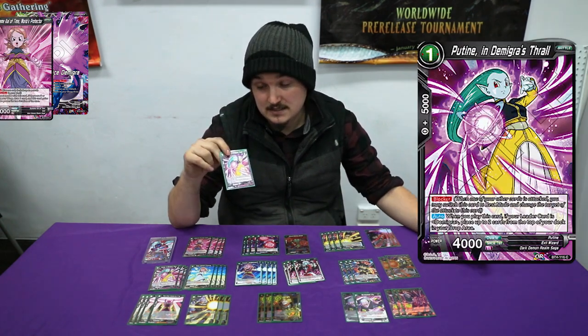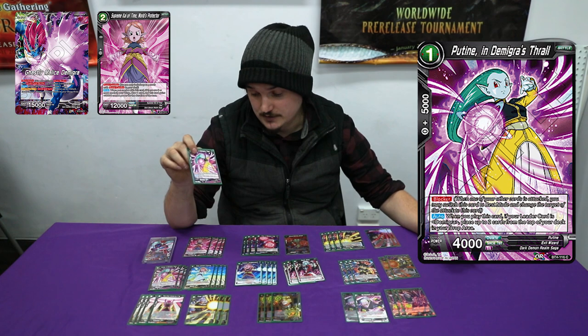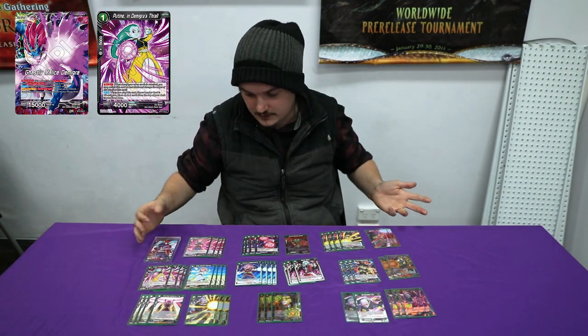Play four Poutine. In Demogra's Thrall, when you play this, mill the top two of your deck. It's also a one-drop blocker, which is kind of really good for the meta right now.